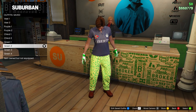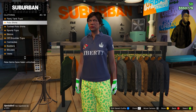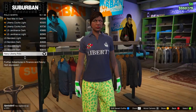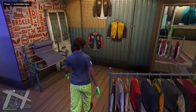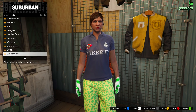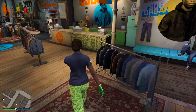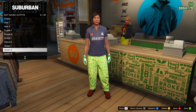For green number two, keep everything the same but change the gloves and top. On tops, head down to polo shirts and go for the navy liberty polo. After that, go to the gloves section and go for the white and green armored — number two. Then go to the front counter and save this as green number two, in slot number nine.